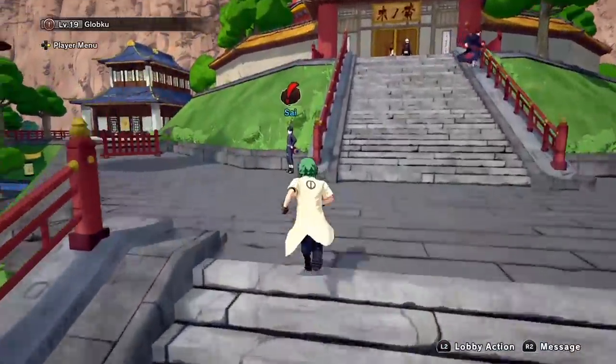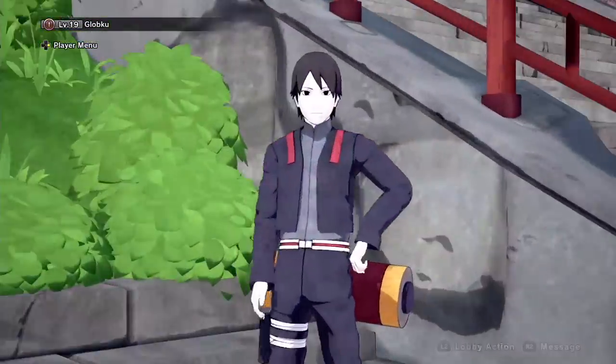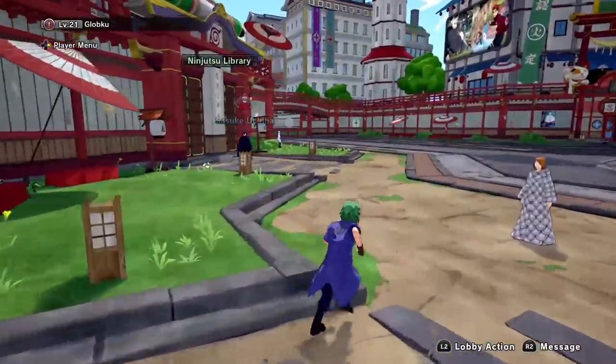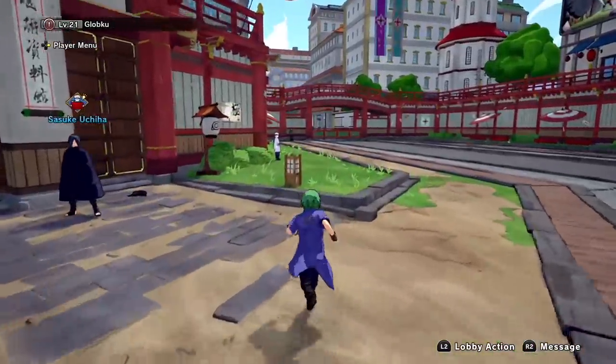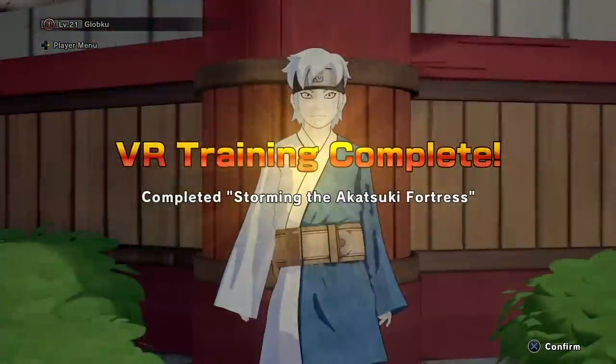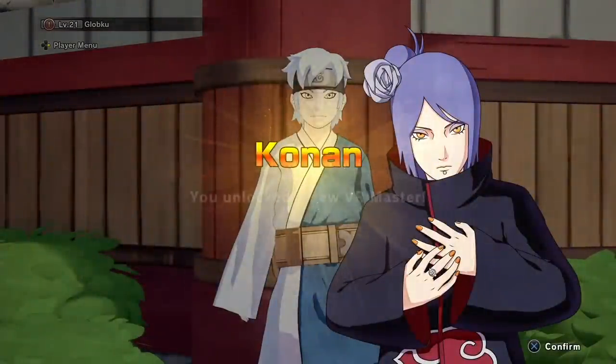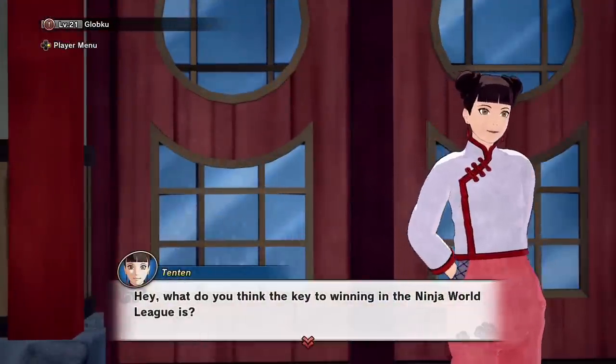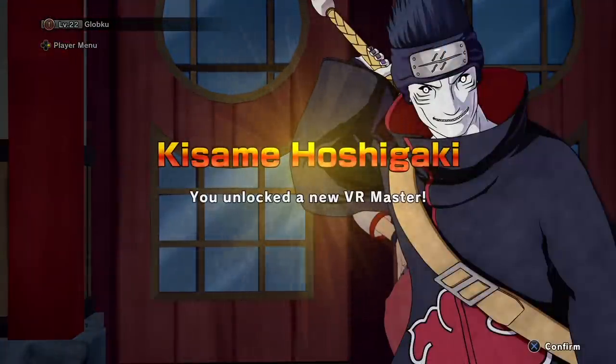Head back up the Okage Estate steps, but this time stop halfway. You'll find Sai, and Sai unlocks Kabuto as a VR master. Next up is Mitsuki, standing right next to Sasuke. Mitsuki gives you a mission in the Hidden Rain, which unlocks Konan as a VR master. Tenten is up next — she'll be where she always is, appraising scrolls. The mission she gives you will unlock Kisame.